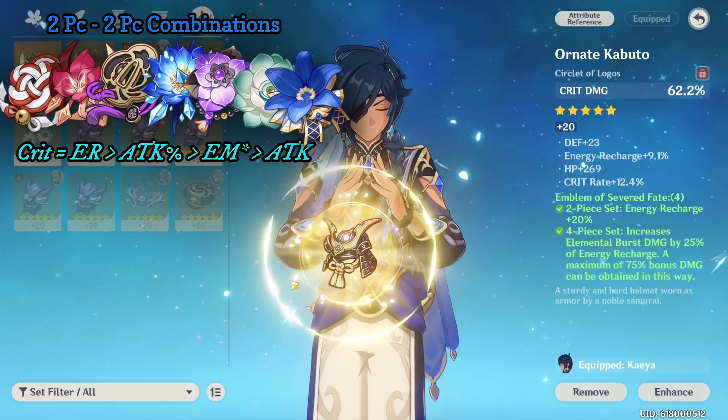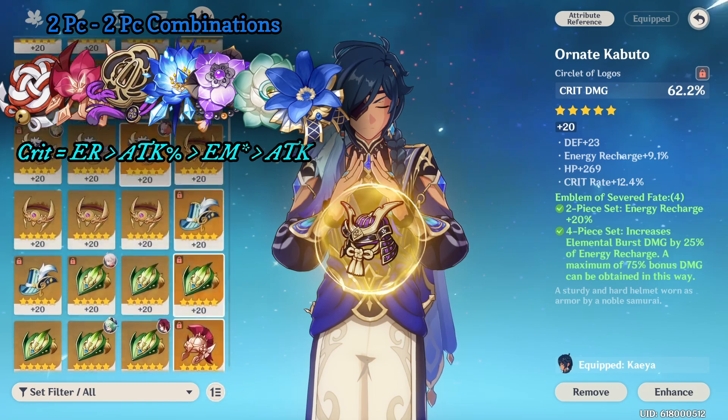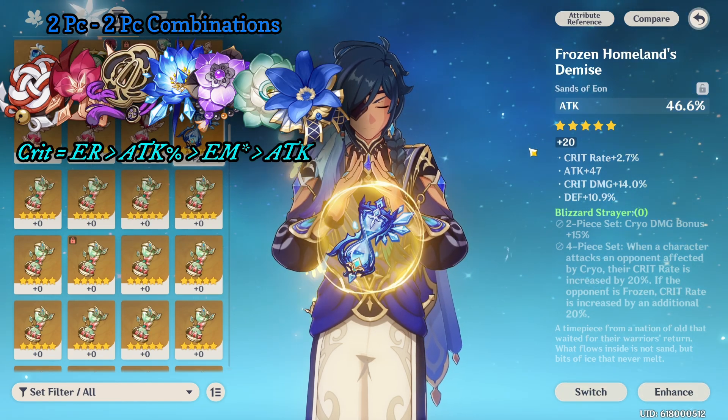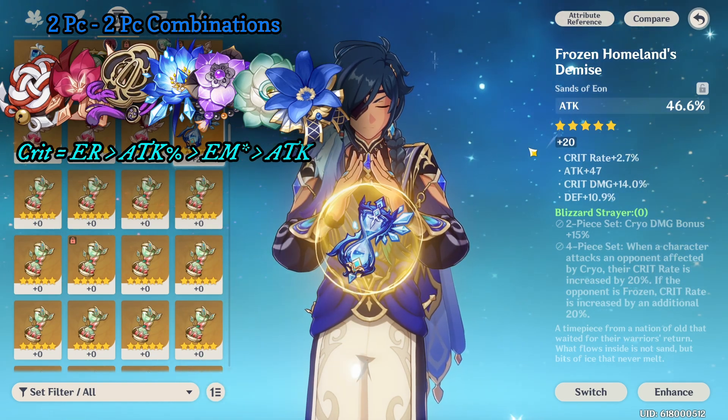The fourth four-piece set Kaeya can run is Blizzard Strayer, the go-to for any freeze character. It gives 15% cryo damage bonus, and 20% crit rate when attacking an enemy affected by cryo — boosted further to 40% crit rate if the enemy is frozen. The main stats to focus on are very simple: cryo damage on the goblet, attack on the sands, and crit rate or crit damage on the circlet depending on what you need.